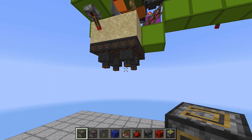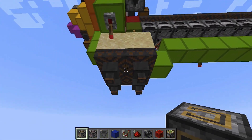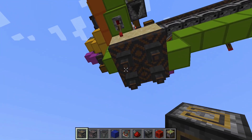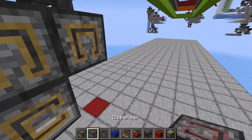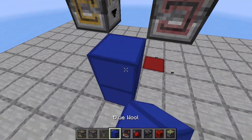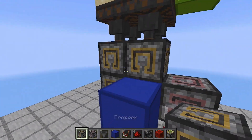Next we'll come down here and build up our shulker box loader — it's a quad-speed shulker box loader so that it can handle all of the items that go through the system. Underneath these two hoppers over here, place one dropper here, another dropper here, and one more dropper over there. Then get a dispenser and place it right there, and two more blocks over here. Then get a dropper, face it upwards.